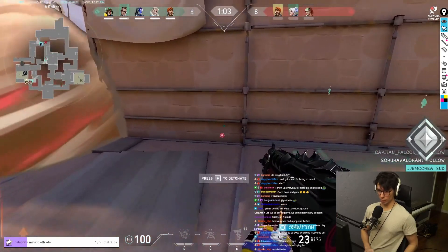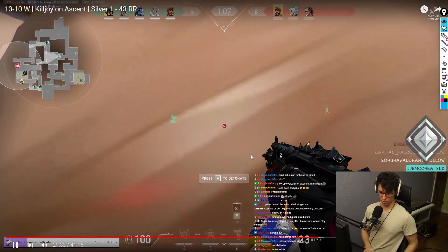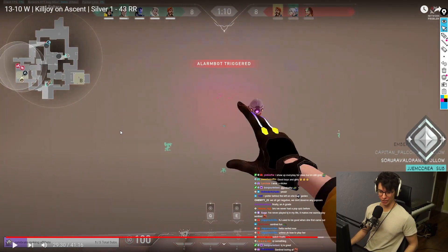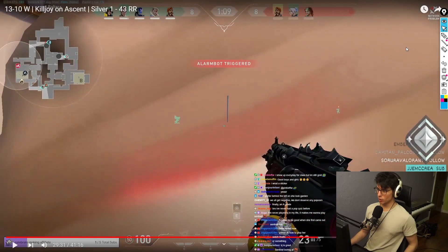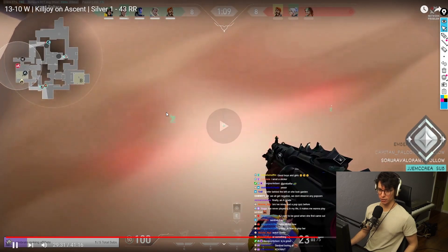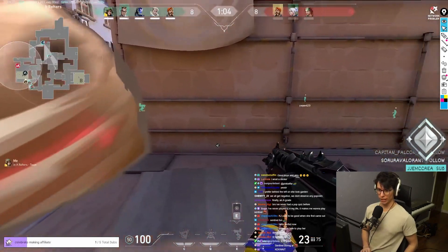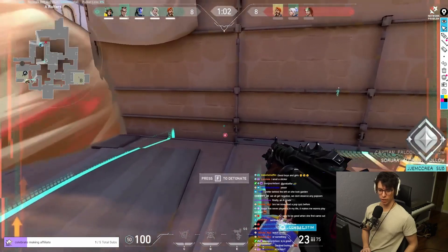Your turret's popping off — I would have swung here. The alarm bot triggered, the turret triggered — I'm swinging. This smoke isn't covering all of heaven, you can easily swing off this info. You're kind of letting them into site for free; they just ran through your util without any punishment.